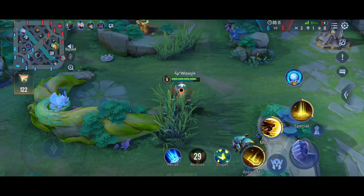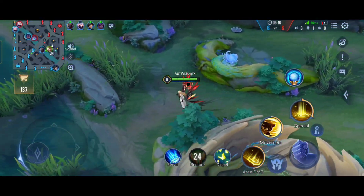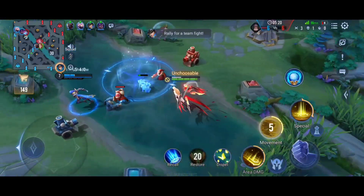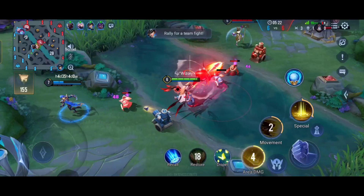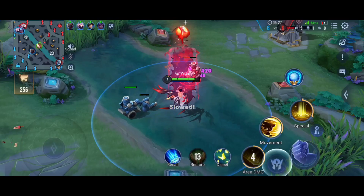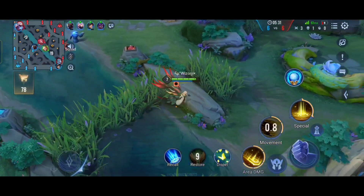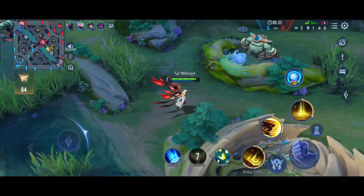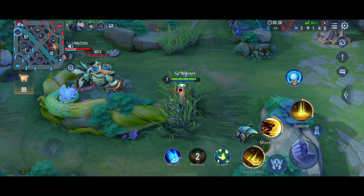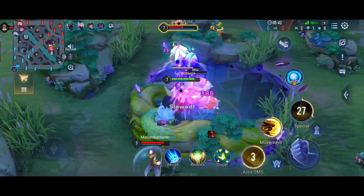Let's wait for the blue buff to spawn — if Dio Chan goes this way we can try to kill her. Our waves are back so I'm going back to clear the wave, and then come for the blue buff for sure. Quick tip for Dio Chan players: don't use your second ability to clear waves or to poke, because it consumes a lot of mana — you don't want to be throwing your abilities like that.